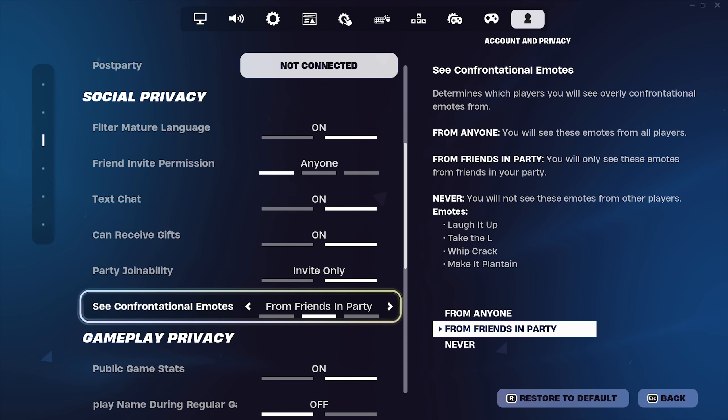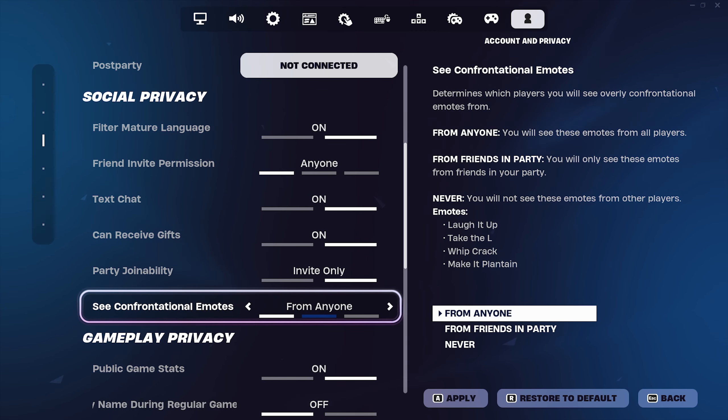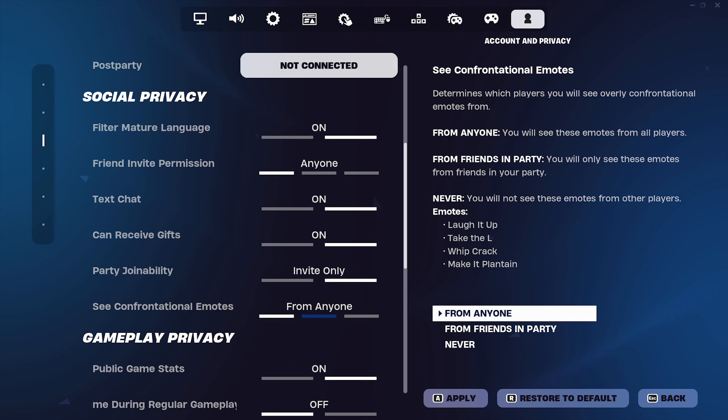Once you're there, scroll down and you'll see Social Privacy. At the bottom you'll see 'See Confrontational Emotes.' The confrontational emotes are: Laugh It Up, Take the L, Whip Crack, and Make It Plaintron.